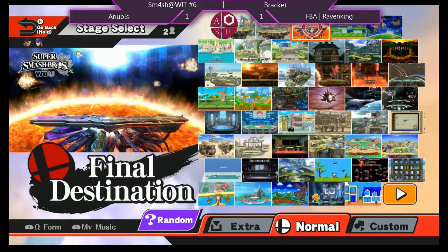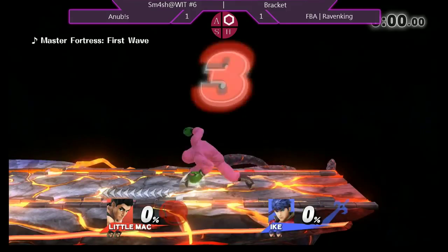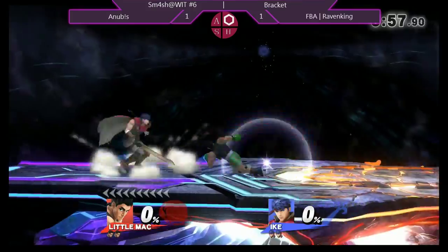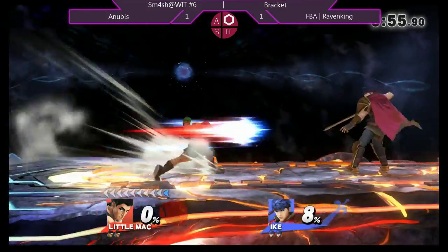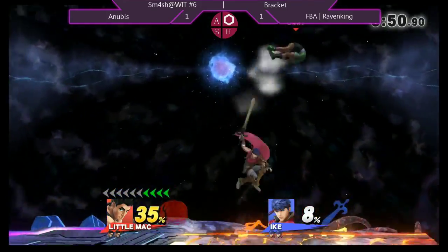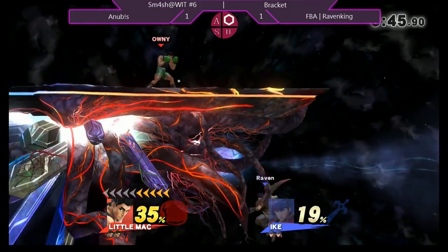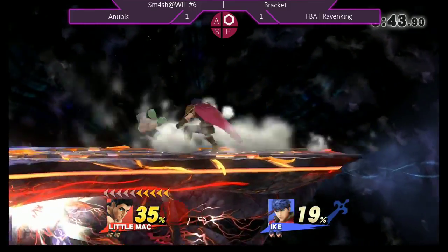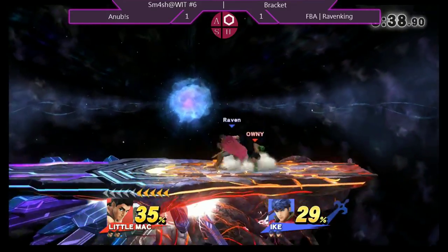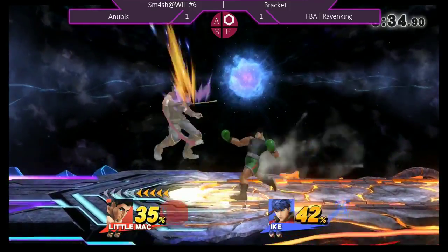Shout-outs to our nine people in the bracket today. Are we going to see a character switch? Yeah, we're going to see some Ike. So Raven King picks Ike — these characters are both pretty hard hitters. I would say Ike has a little better matchup just because he has a better recovery and more air mobility. I actually play some Ike myself, and as long as he doesn't do a lot of smashes, I'm pretty sure he can get the KO with a lot of different things.